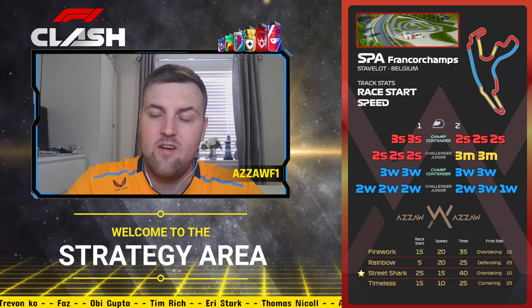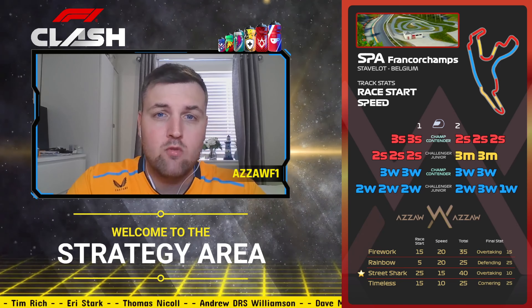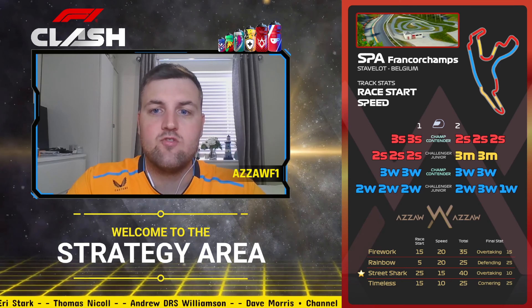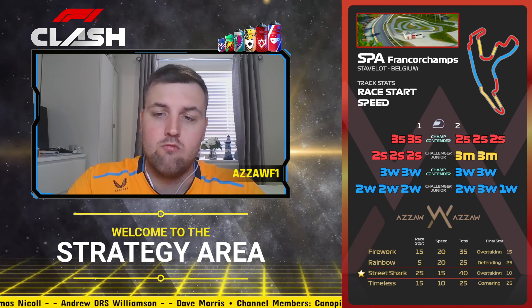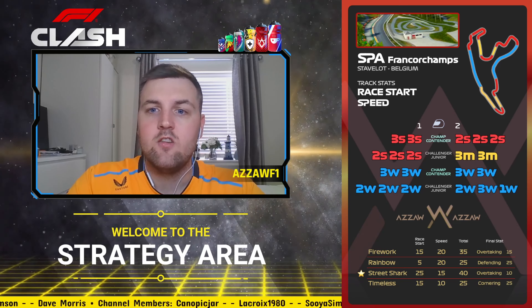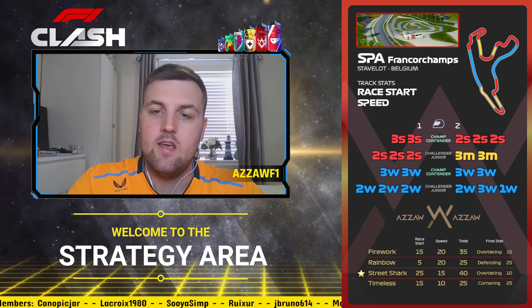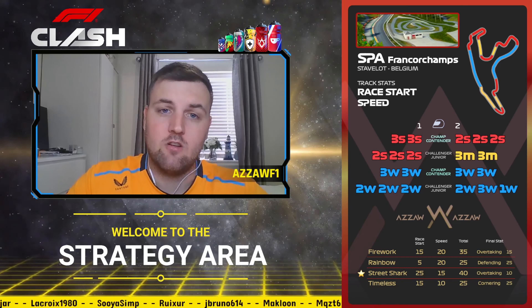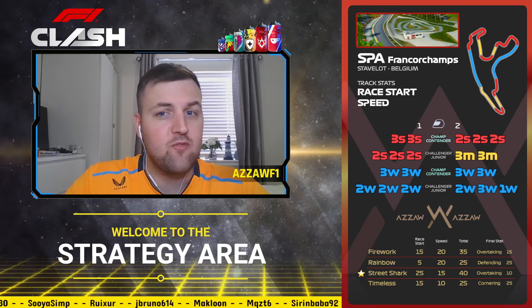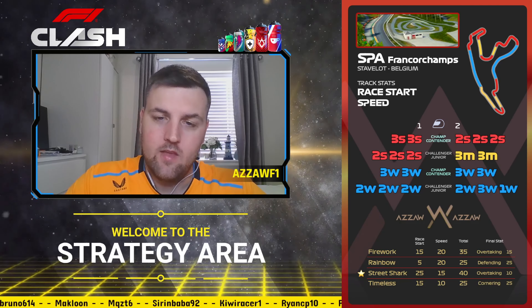The track stats for Spa are race start and speed. You can see on the track map where to attack coming out of the first corner, go to medium down the straight, then conserve at the top of Eau Rouge. The best boost is Street Shark, closely followed by Firework, with Rainbow and Timeless in there as well. Hopefully you've got a few of them — they are really going to help you at Spa.